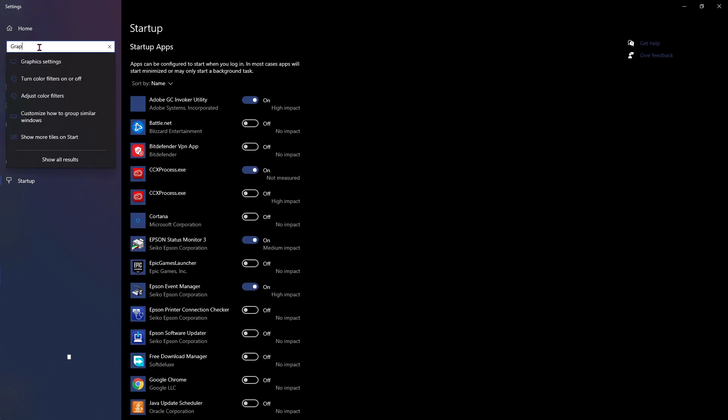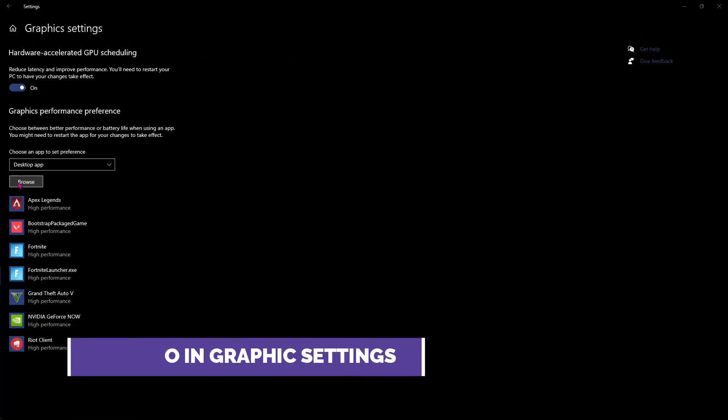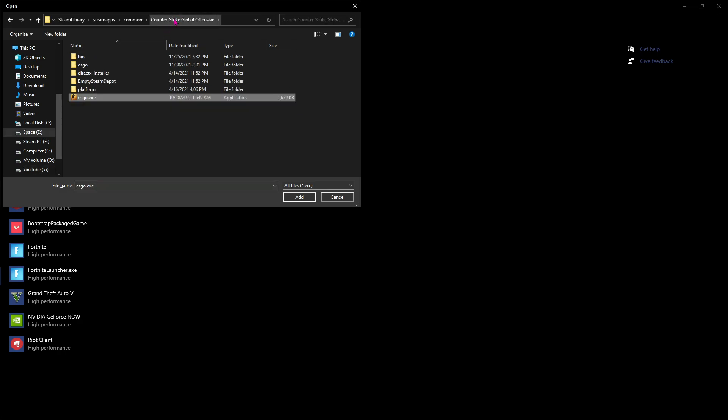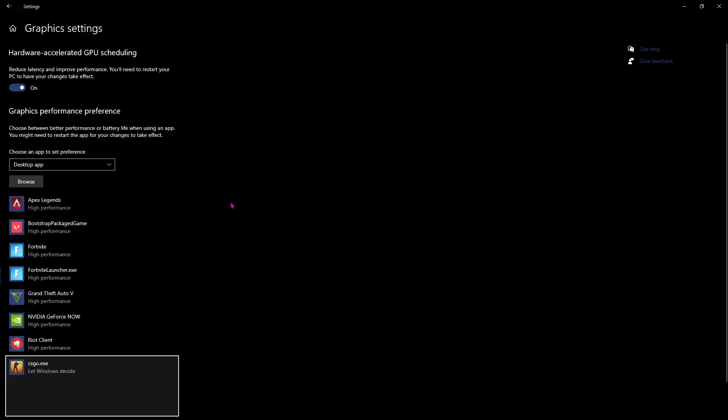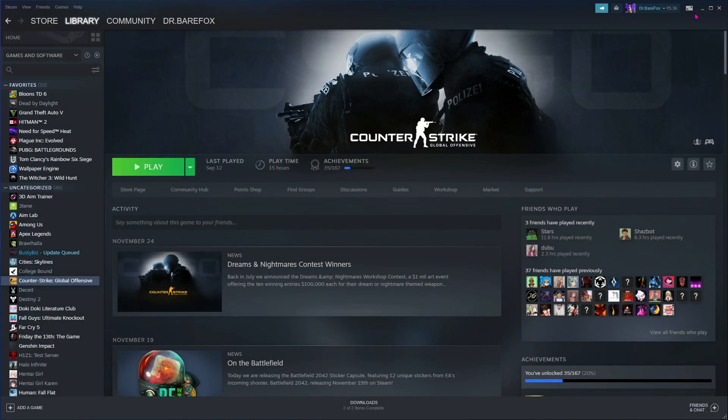Search for graphic settings and then go to browse. Look for the installed location of CSGO. Once you are in the installed directory of Counter-Strike, select csgo.exe, hit add, then go to options and then make sure to put it on high performance. Then hit save and close the graphic settings.